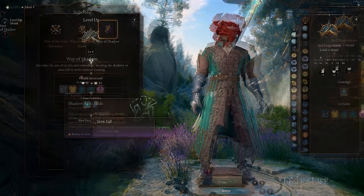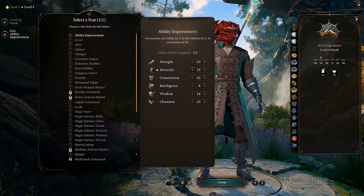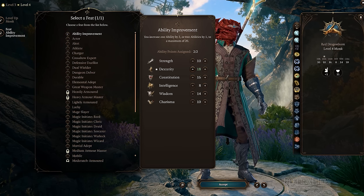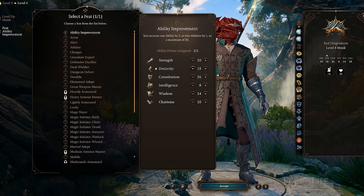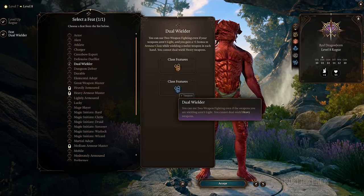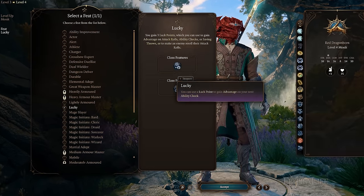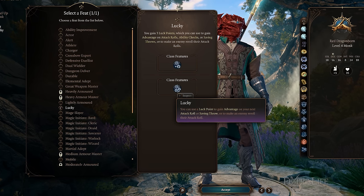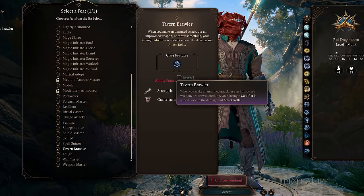At level 4, Monks can use their reaction in combat to reduce their fall damage by half should they be knocked off a ledge or down a long ways. Also at level 4, Monks will gain their first feat. Ability Improvement is a great choice for Monks in order to pump Dexterity since they use it for so many things, but there are other good feats as well. Dual Wielder is great for Monks if you want to use two non-light weapons and gain plus one armor class, and Lucky is great for picking up some uses of advantage and controlling outcomes. Mobile is also good, allowing you to move even further, or Tavern Brawler if you're playing a Strength-focused Monk.